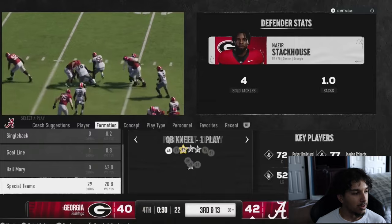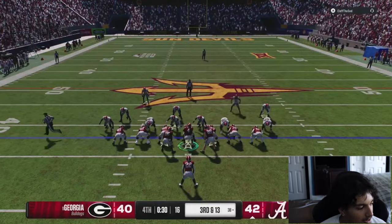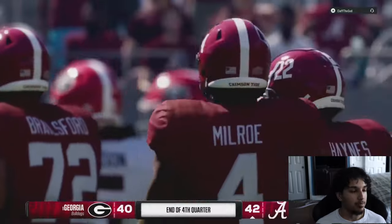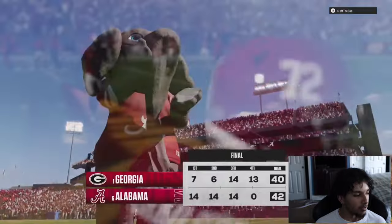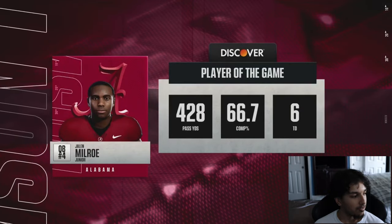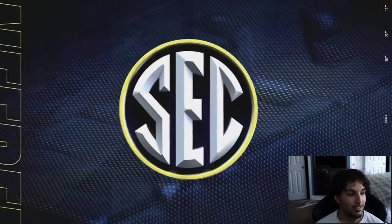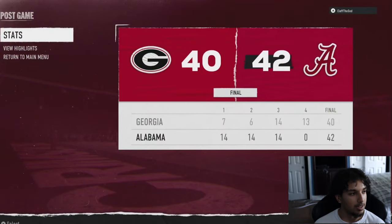We get into the QB kneel and end this game before any shenanigans happen. With the QB kneel the clock is going to go all the way down to zero since he has no timeouts. The game is super fun — I'm enjoying it so far. I've got another gameplay coming up versus Skimbo. GG's to Clef — Georgia versus Bama, Bama clears once again. Let me know who you guys want me to run in the next video. Jalen Milroe — best QB in the game for sure. If you haven't used Bama yet, you're tripping; they're super fun. Catch you guys in the next video — it was a high-level gameplay, 42 to 40.